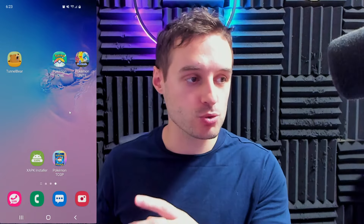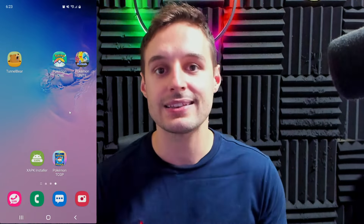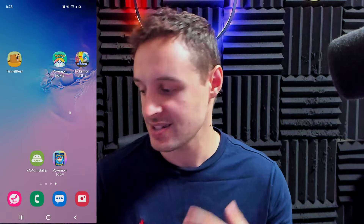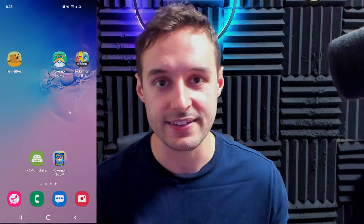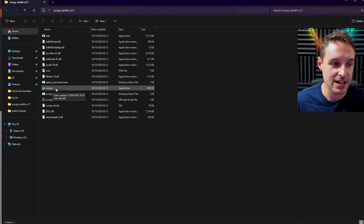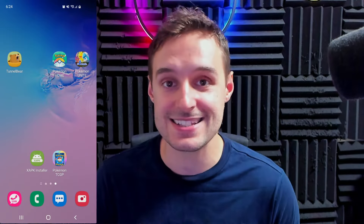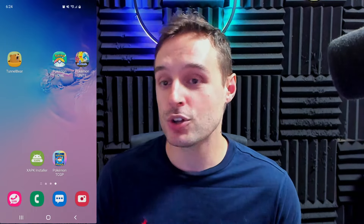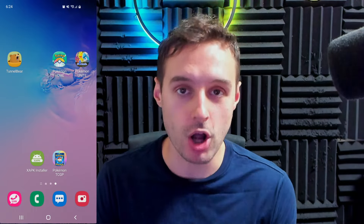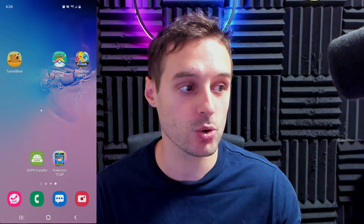Go ahead and connect your phone to your PC with the USB cable and allow anything that it asks — such as the debugging or the file sharing or anything like that. Then go over here and open up the SCRCPY file that we just downloaded. And voila! Your phone screen will appear on your PC, which means you are now using your phone on your PC with a mouse. So convenient, so handy.